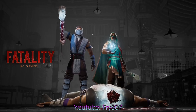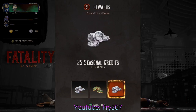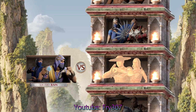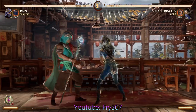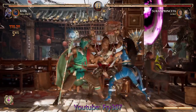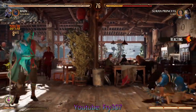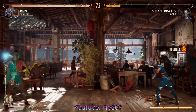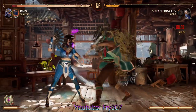Had to do the classic Sub-Zero spine rip, just because I don't know what it is — I think it's one of the first fatalities I ever saw, him just ripping their head off with their spine. I just love that every game it's a little different — they always make it a tiny bit different and I enjoy that. It'll always be one of my favorite classic characters. Kind of the same as how it feels weird when Scorpion doesn't have his fire one.